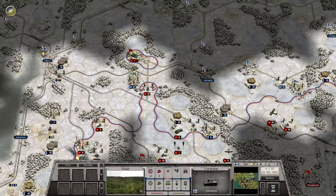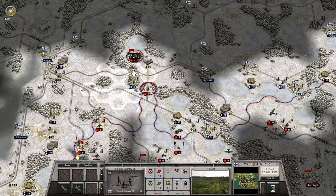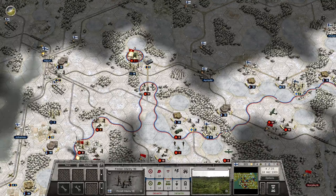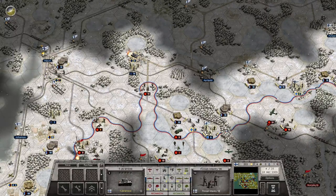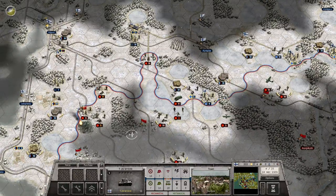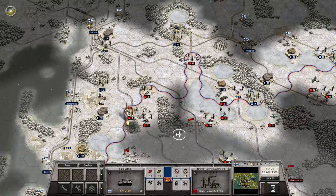Let's go up here and take a shot — actually let's take a shot with these guys first. Only one damage, damn it. Okay we got it — the enemy T-26 is gone. They've got more infantry coming forward; I could probably move around them and cut them off as well. Once we have that done, we can come back and try to retake this position.